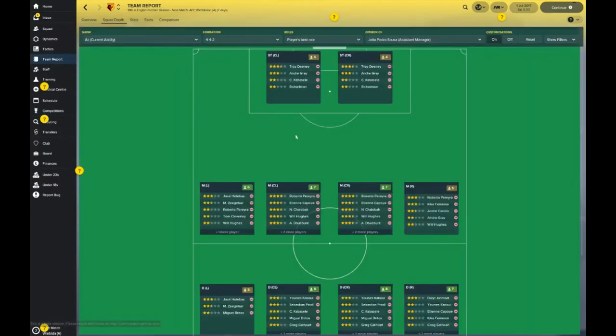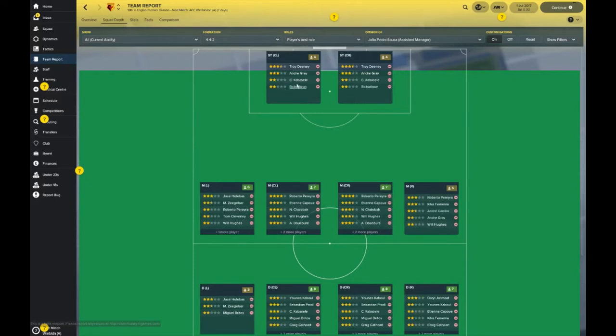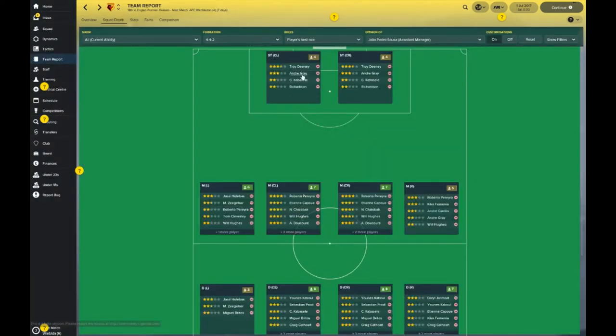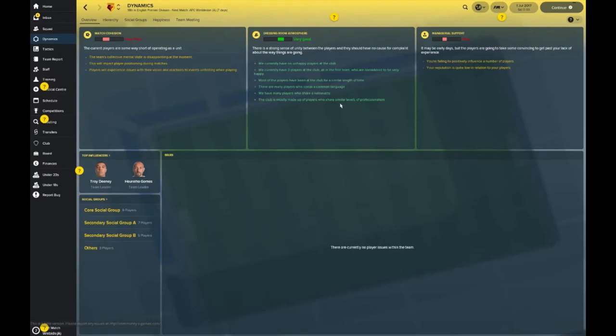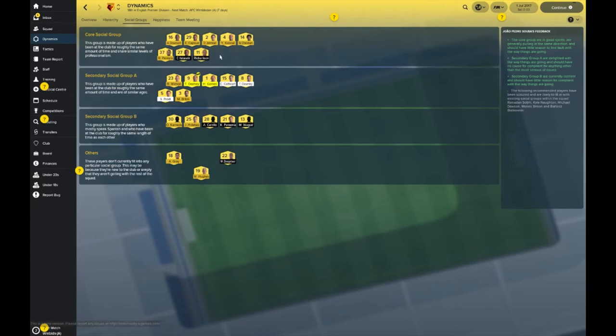That's the team report — feel free to pause and read over that. For squad depth, your left-back area is something of concern; the rest of the park is pretty decent. Up front you've got Troy Deeney, Andre Gray, and Richarlison — though Richarlison is probably more suited on the wings. As for club dynamics, the atmosphere is pretty decent. Troy Deeney wears the armband, Gomes can be his deputy, and Craig Cathcart and Tom Cleverley are possible future skippers.